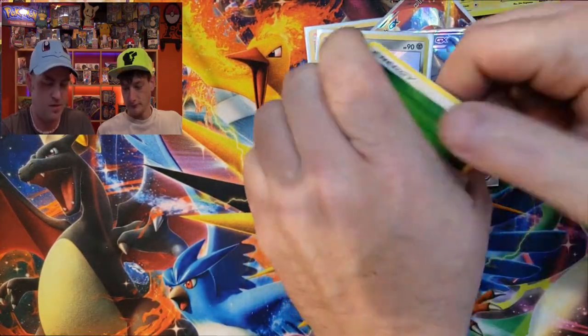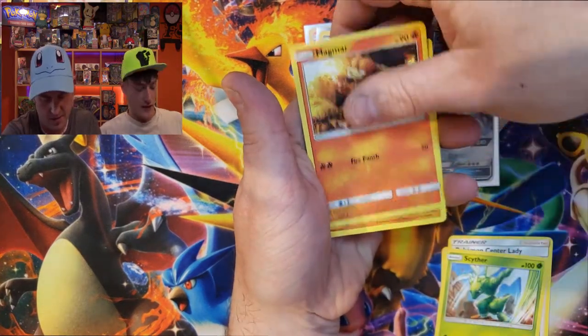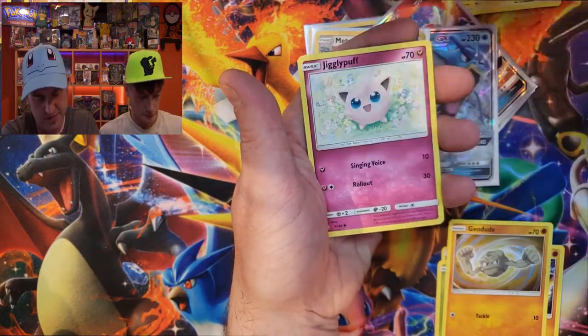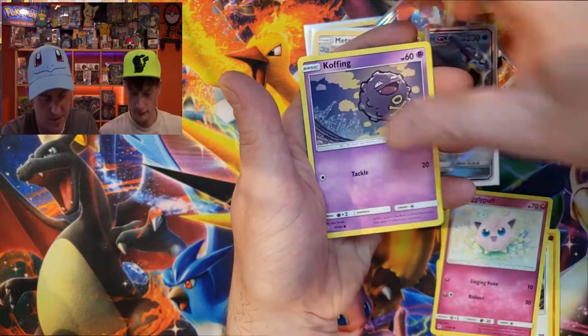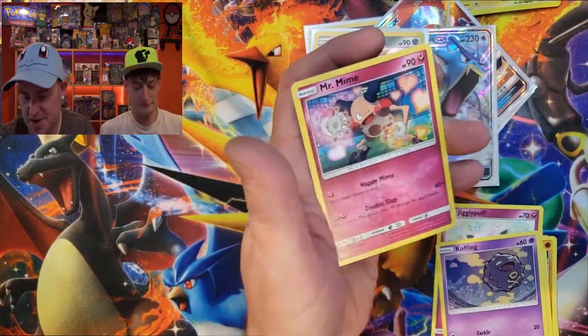Last pack of hidden fates — Pokémon Center Lady. Jigglypuff, Magmar, Cubone, Geodude, Eevee, Koffing — the reverse is Kingdra — and a non-holo Mr. Mime.